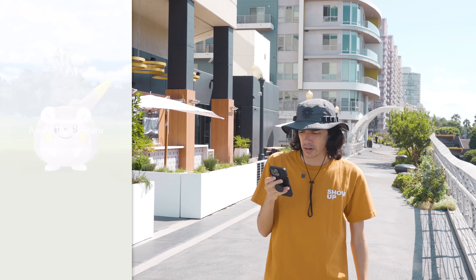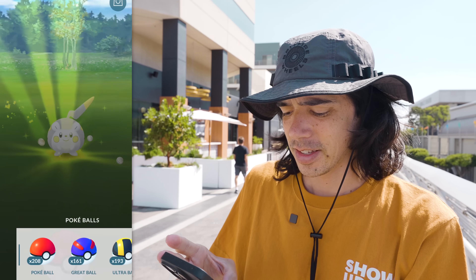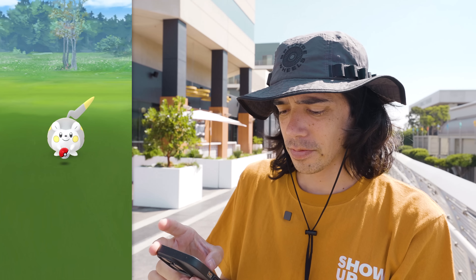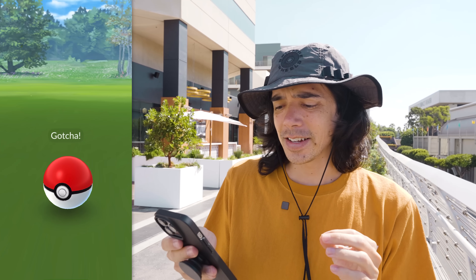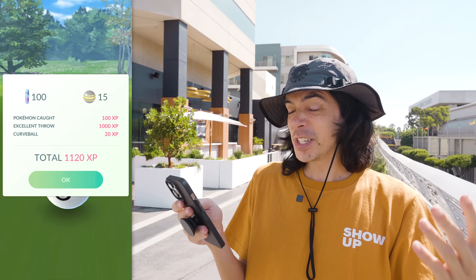Let me try this again — Togedemaru. Silver Pinap Berry with a Mega Steel type active. That's 148 CP, and an excellent throw. Thank you! We got 8 candy last time with the excellent throw, but this time — 15 candies! We need this bonus for every event.